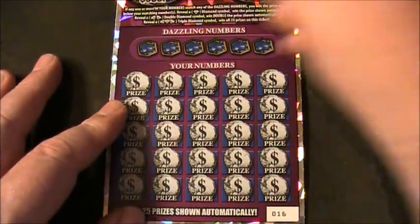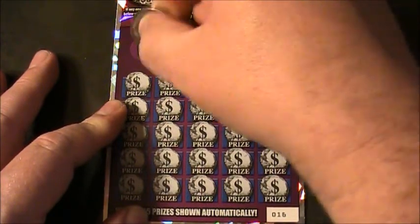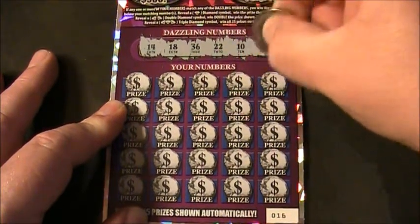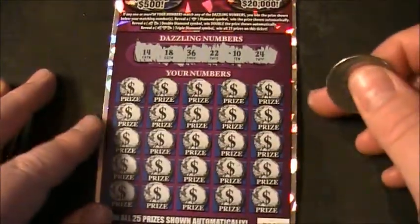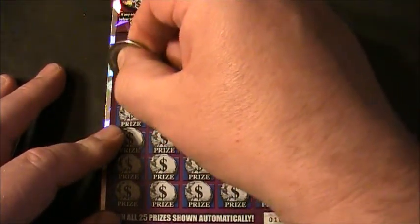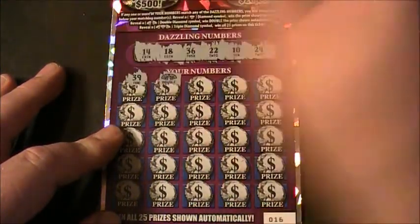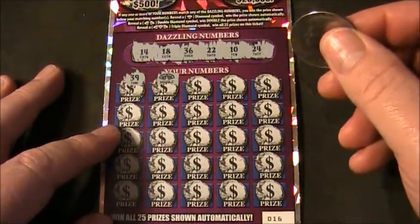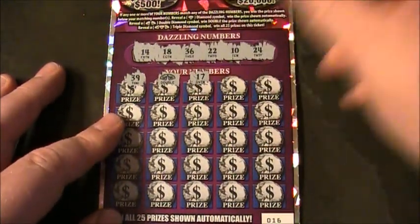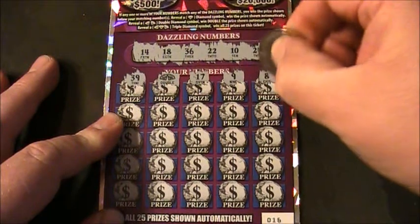Here we go. The dazzling numbers are: 14, 18, 36, 22, 10, and 24. Good luck to us all, hopefully we've got a $2 million winner here. First row: 39. Got a double symbol, folks — got the double symbol for double the prize. Let's keep on scratching: a 17, a number 9, and a number 8.